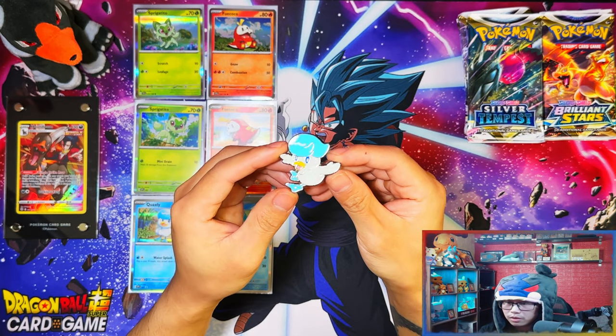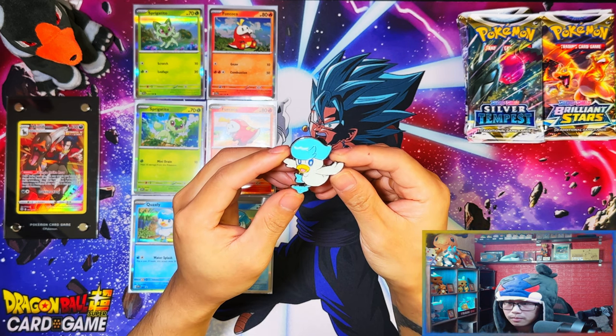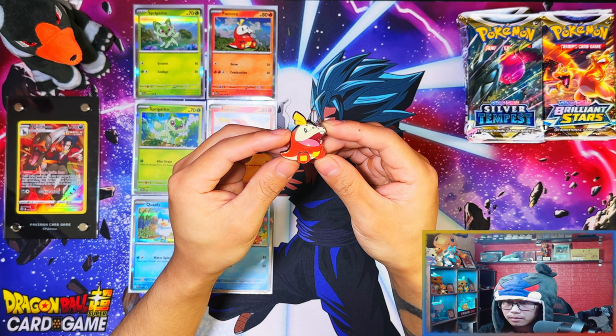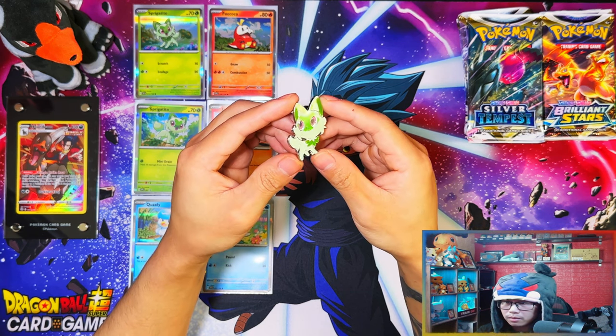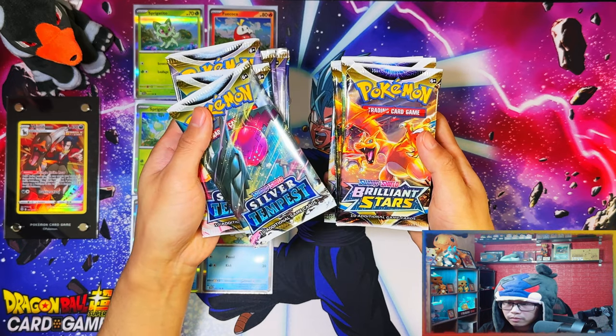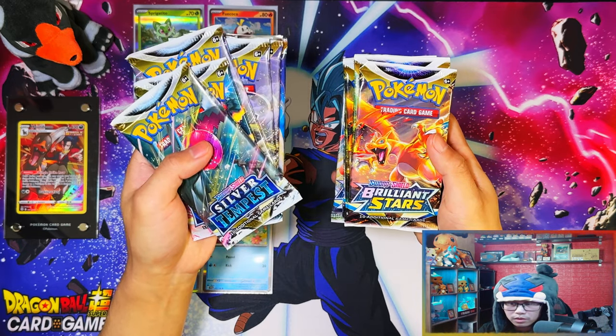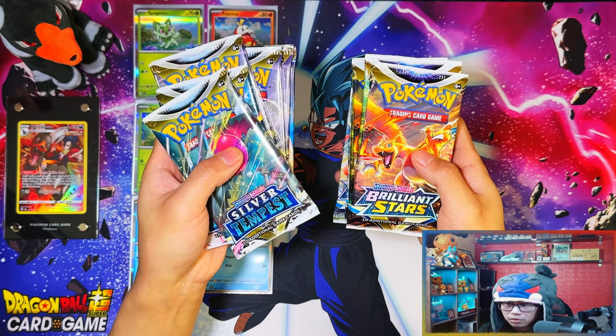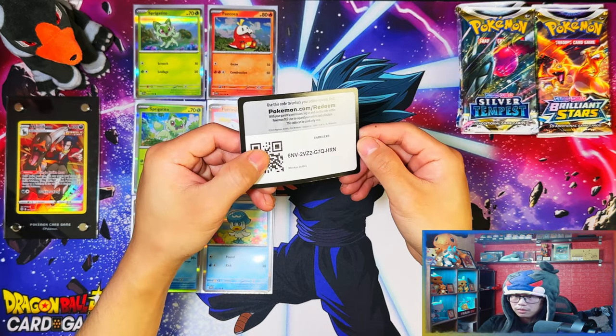You get a Quaxly pin badge, a Fuecoco pin badge, and the Sprigatito pin badge. You also get two packs each of Silver Tempest and Brilliant Stars, which is a good pack selection for these collection boxes - two of each. That's really good, two of my favorite Sword and Shield sets.